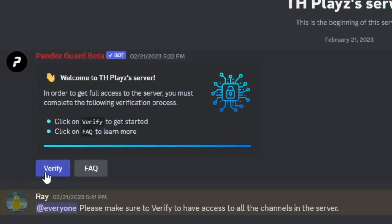So once you join my server, you should be able to click verified here, and you should just verify. Just follow the steps carefully, and you should be able to verify.